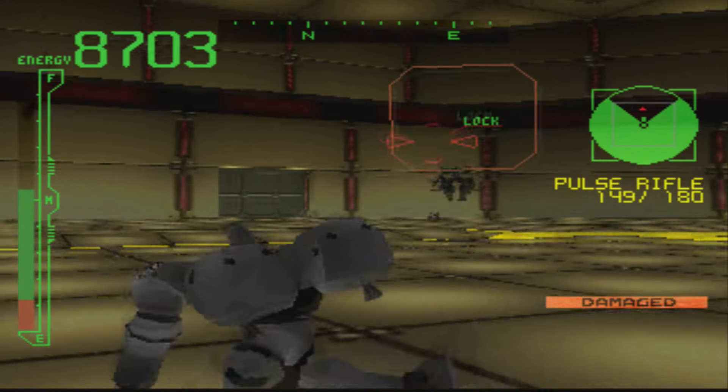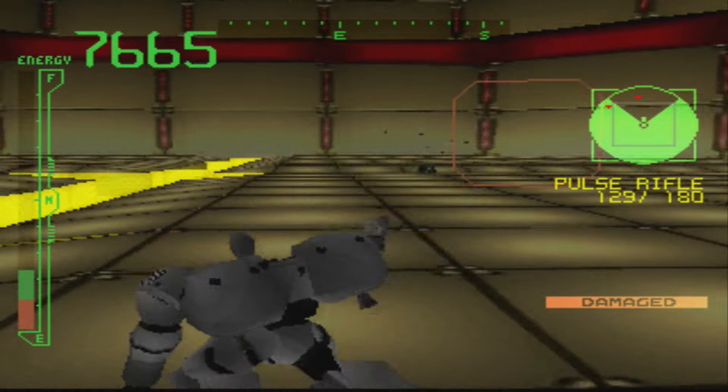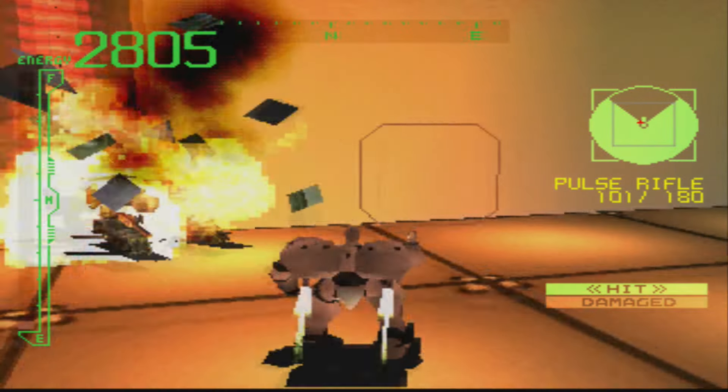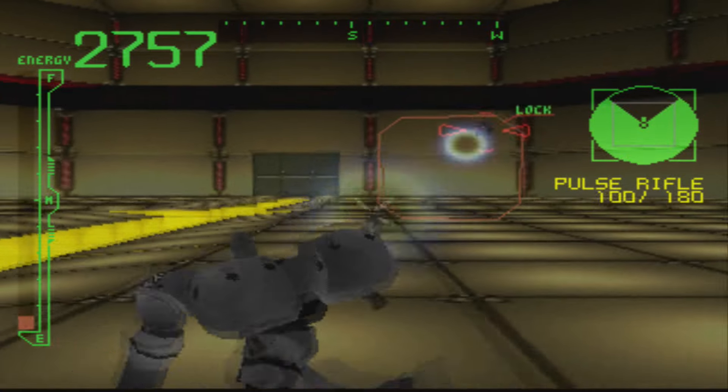The AC battle is the 2 Armored Core fight with Finnear, and they wrecked me over and over again, until I went all-out with the rifle, firing rapidly when I could. In the end, I managed to take them both down, even after having to run side to side to recover energy while trying to dodge at the same time.